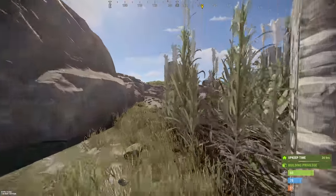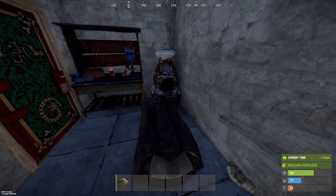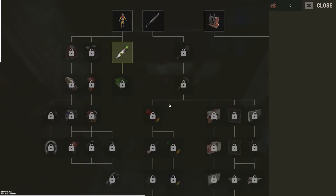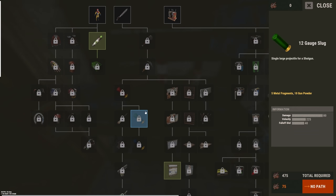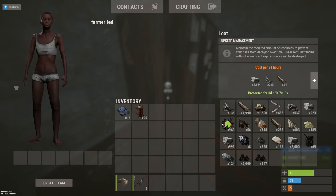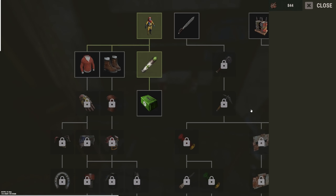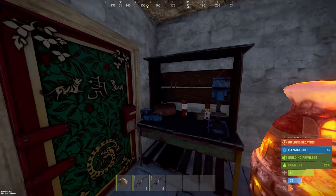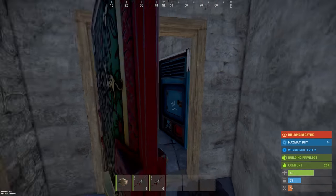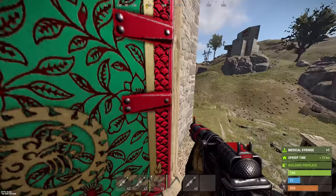Let's run this back quickly. Overnight, by doing nothing, I've made basically a thousand scrap — that's so good. I'm actually going to research the hazmat suit so I can craft them, because I have no armor right now. I've got cloth and low grade so I can make meds. After restocking my vending machines and hitting up underwater labs again, I started building the fourth shop — and with that came absolute carnage.